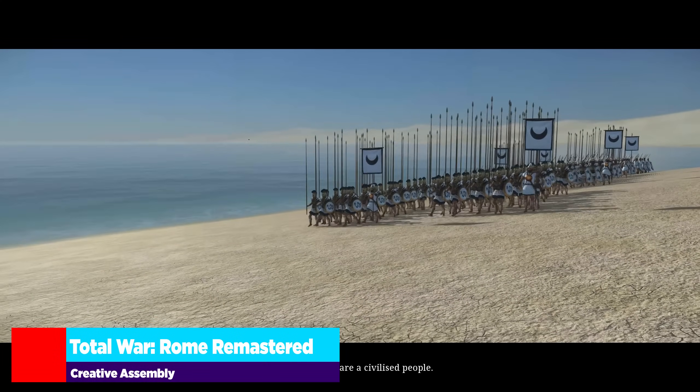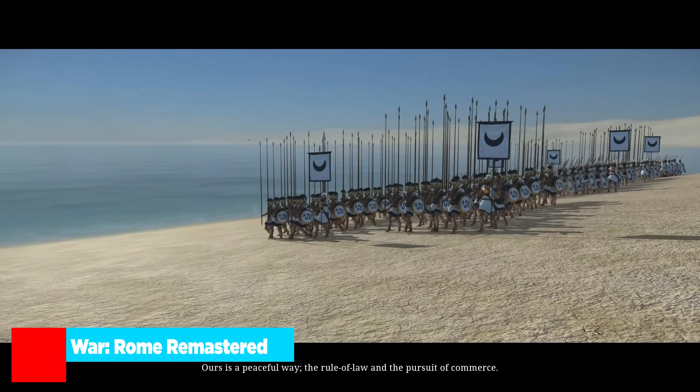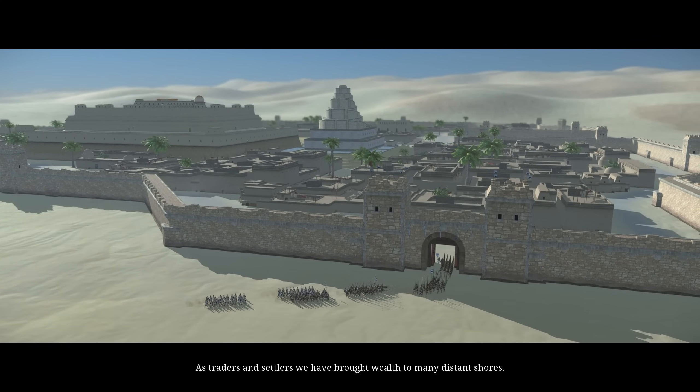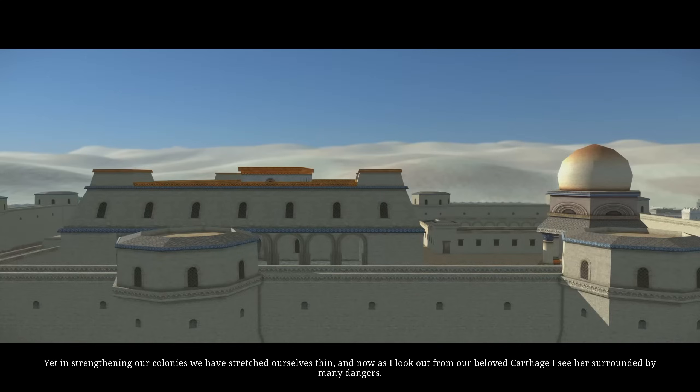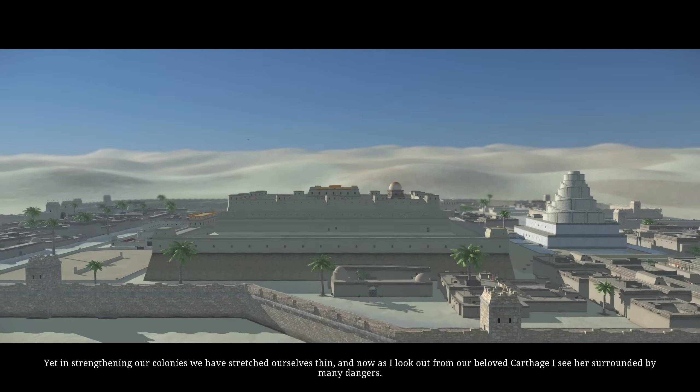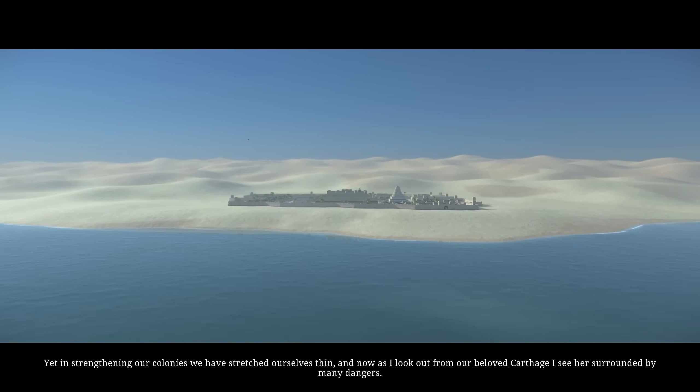Total War Rome Remastered has a glorious 19 factions to play as in the Imperial campaign. This is one up from the original 18, with Numidia added officially in the remaster without any file manipulation needed.